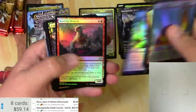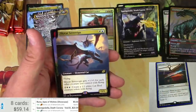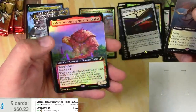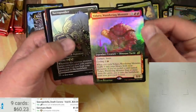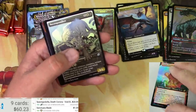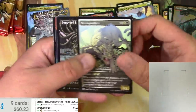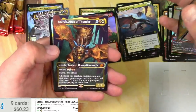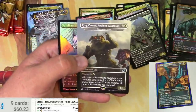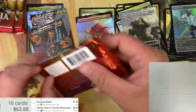Got a Feather token, the almighty Brushwagg — y'all love that — got a Sanctuary Blade. Not sure what all the Commander set cards are really worth so we'll just put them there. Sky Cat Sovereign, Yadaro Wandering Monster — there's your showcase box-topper style, so many names for these things now. Yadaro — can't even see it, it's too shiny. Got a Necropanther, a Boneyard Lurker, a Badrock Apex of Thunder — loving the mythics here. King Caesar: three bucks.